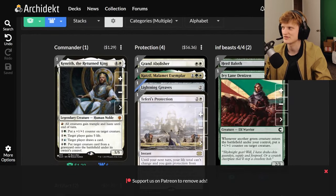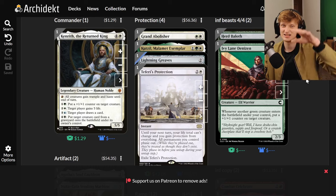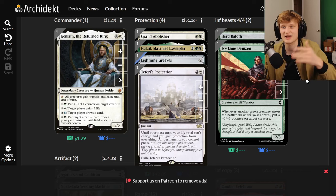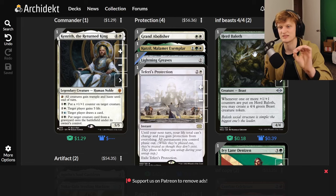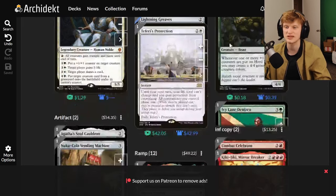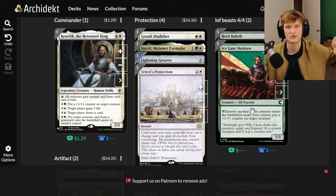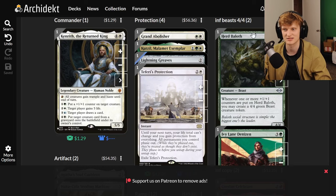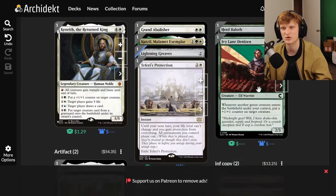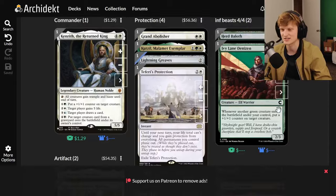The first combo is Infinite Beasts. You have Ivy Lane Denizen on the battlefield — whenever another green creature enters under your control, put a plus one counter on target creature. Pair that with Herd Baloth, which costs five. Whenever one or more plus one counters are put on Herd Baloth, you may create a 4/4 beast token. Those tokens keep entering, Ivy Lane Denizen keeps triggering, putting more counters on Herd Baloth — infinite 4/4 beasts. Pretty awesome, unless somebody board wipes you.